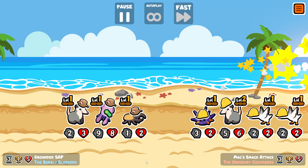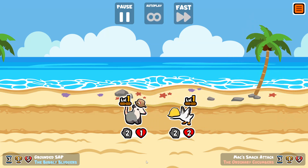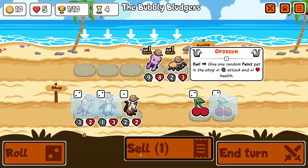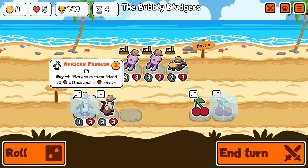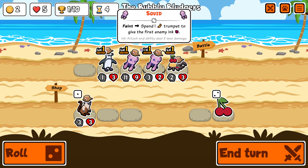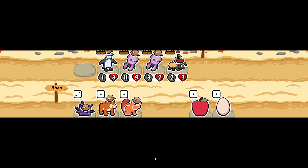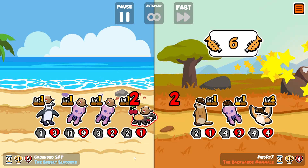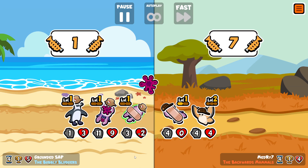The squid and the cuttlefish both have similar abilities that apply ink. Ink is kind of the opposite of weakness — it reduces the opponent's attack and also their abilities, like if they're a sniper, by three damage. I give the beetle the cherries because the ink will not trigger unless you have at least one trumpet. That's one of the reasons the squid is a bit irritating — it's one of those fodder units you want at the front, but it can't activate unless there's something in front of it to give it trumpets.